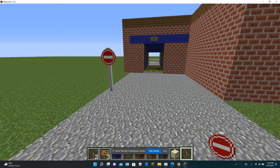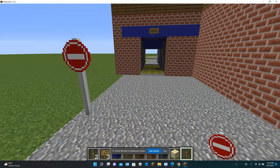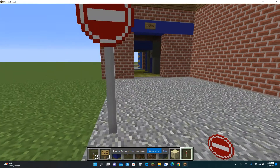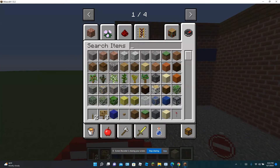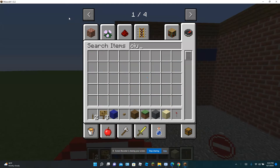Hey guys, so this is an update I made to Minecraft Chevron Gas Station. This is the Do Not Enter sign — you go to the Search Items, Circle Sign 7, that's the Do Not Enter sign.